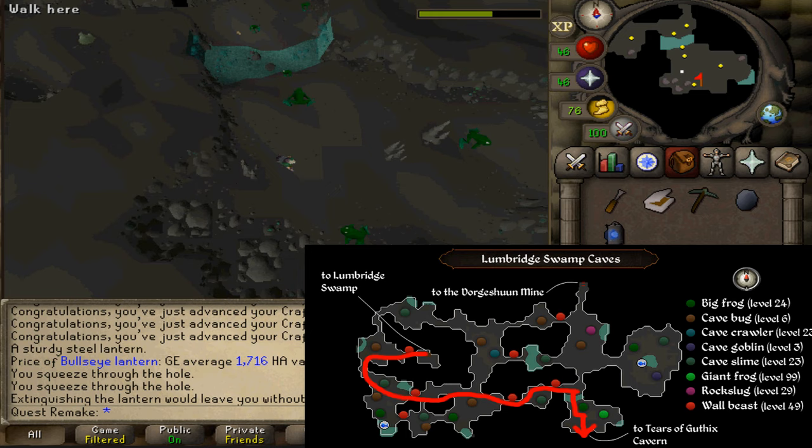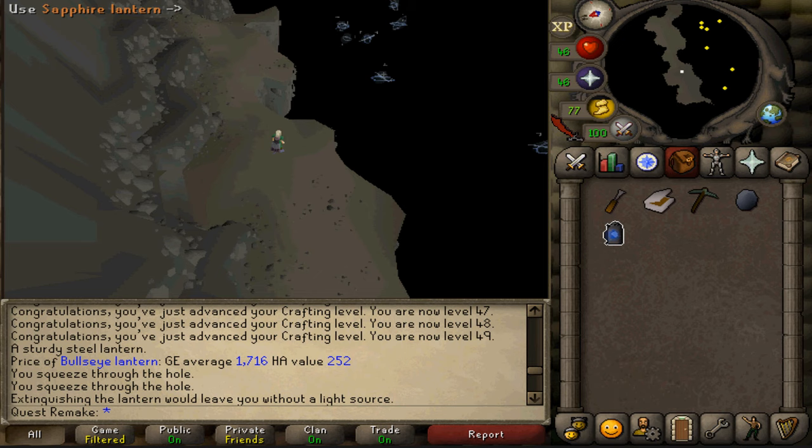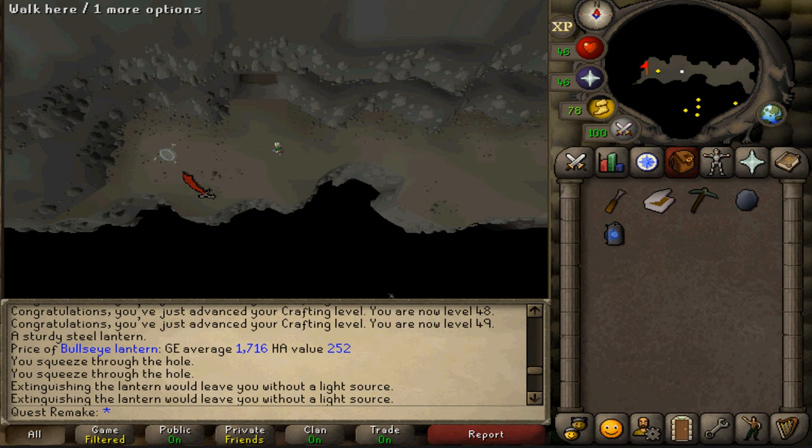Once you've made it to the area with the chasm and the light creatures, use your sapphire lantern — be sure that it is lit — on the nearest light creature. This will cause it to come towards you and it will take you across the chasm.